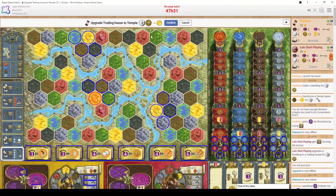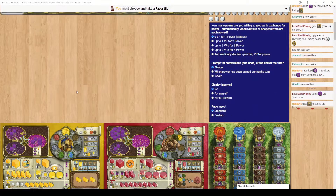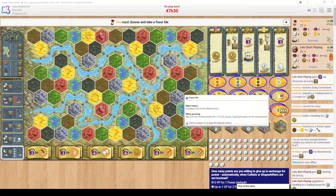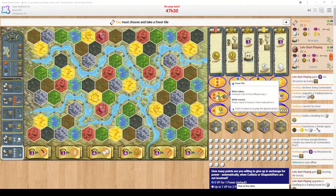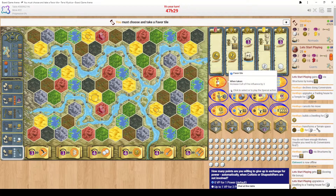Let's build a temple. I click on the trading house and choose to upgrade to a temple rather than a stronghold. The cost is two workers and five coins. Because I built a temple and the large circle was in the background, I get to choose one favour tile. These do a whole range of things: some increase power income, one gives one power and one worker every round, one lets you take a cult track action each round as an orange-bordered action tile, and one reduces the building power requirement to found a town from seven to six.